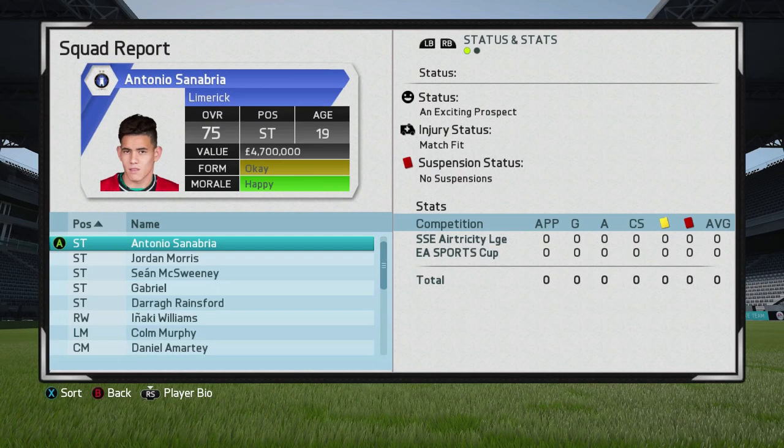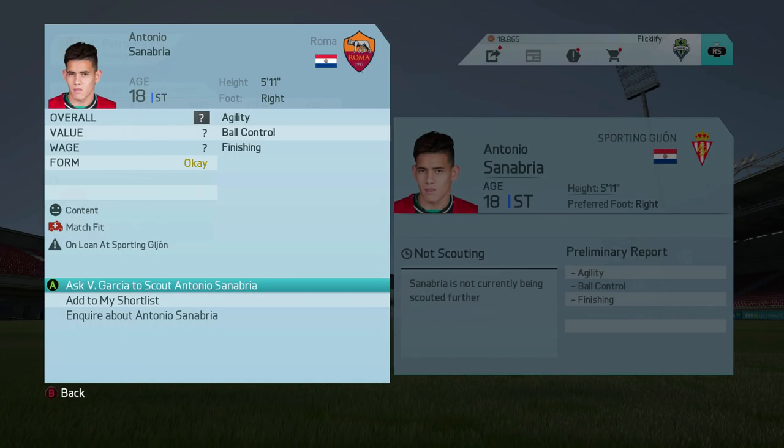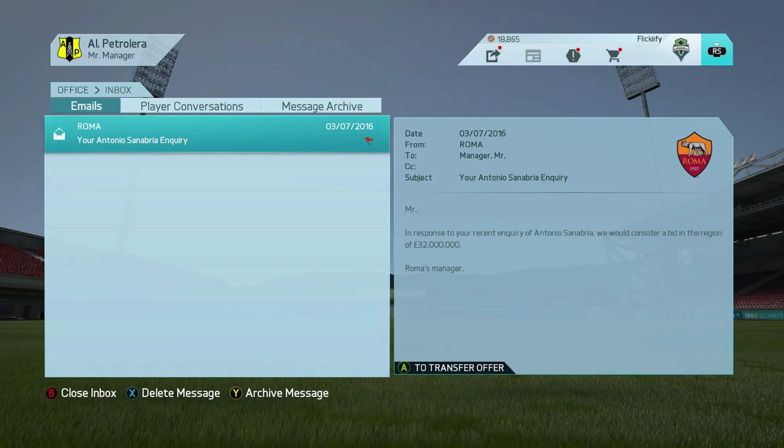At the start of Career Mode, Sanabria is a 75 rated player with an exciting prospect status. His value is only 4.7 million and you can't pick him up at the start because he is on loan at Sporting Hihan from AS Roma. But once he returns to Roma in the summer of 2016, you can pick him up for roughly 32 million — that's the inquired price from Roma because he is a pretty big talent.